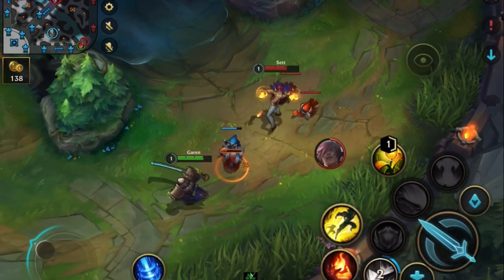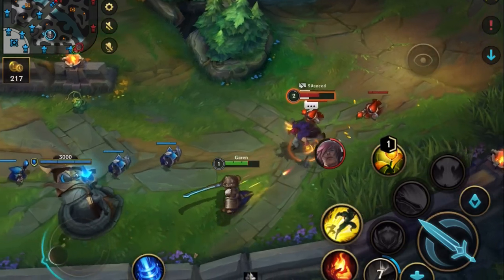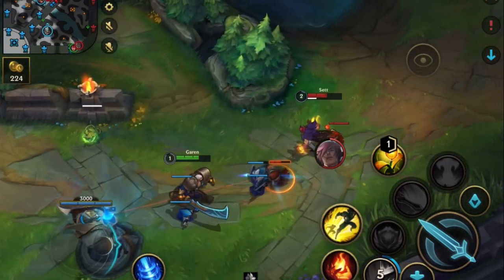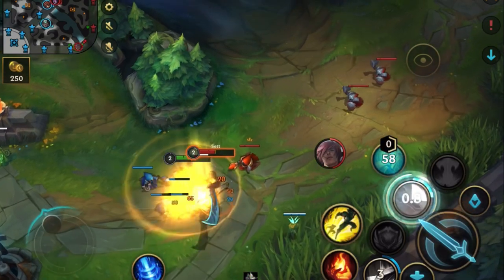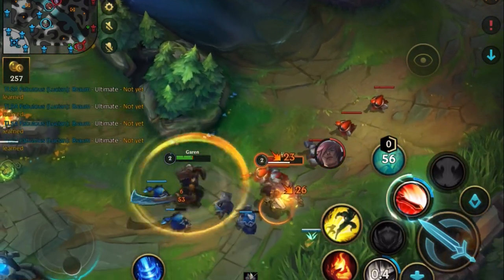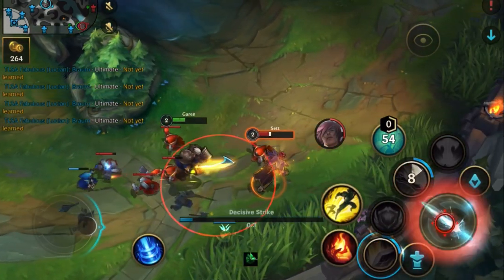He does get level 2 so I can't stay, but my silence is up before his pull so I silence and run away. Now he has a level advantage and wants to win back some HP, but he attacks me in my minions and tanks everything the entire time. I stay and fight because now he only has 1 minion. Another lane win because I fight in my minions and run away from his.